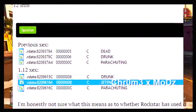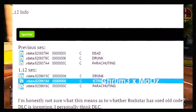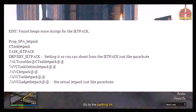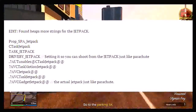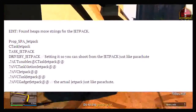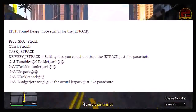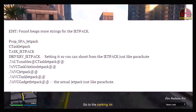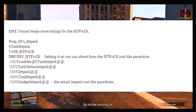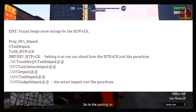So the jetpack file was added into the game alongside the 1.12 update, and once again the question is: why does Rockstar keep adding jetpack files into the game if they're going to do nothing with it? There was a bunch of other files added with the 1.12 update — I actually made a video about that, link in the description below. There were also a bunch of task files for the jetpack. I'm going to show a quick screenshot of some of the 1.12 files now before moving into the new 1.13 update files that have just been added.